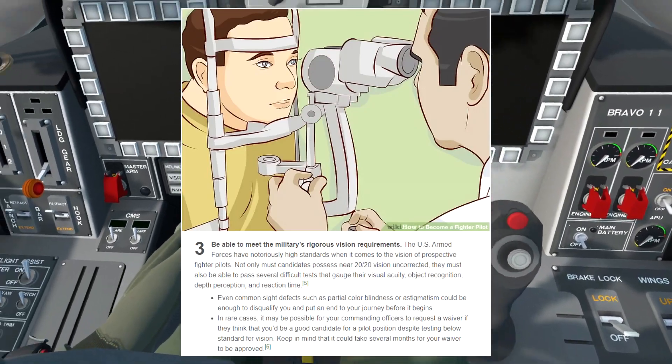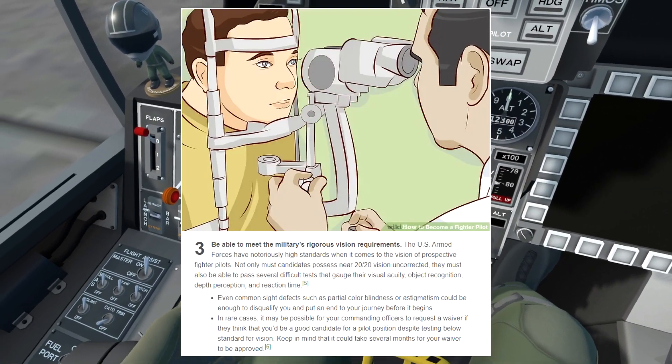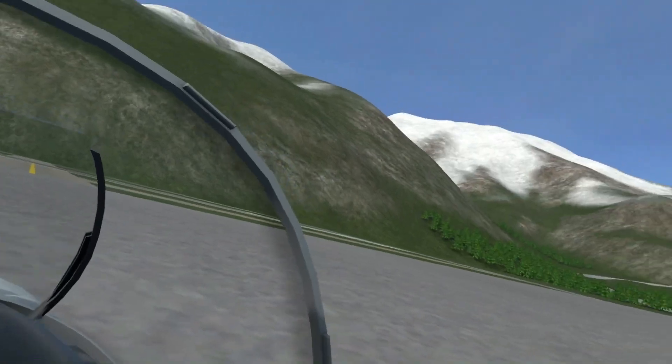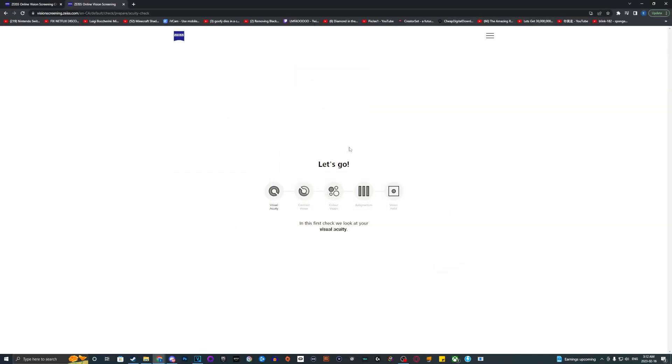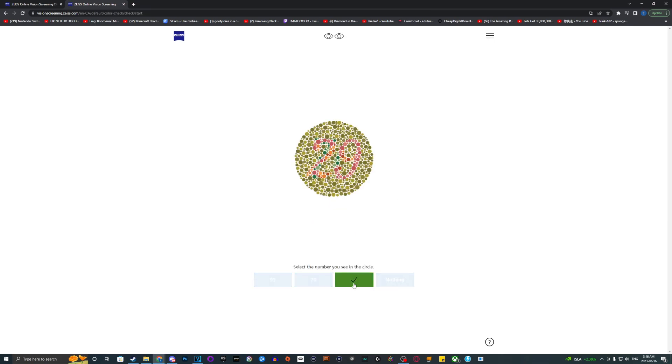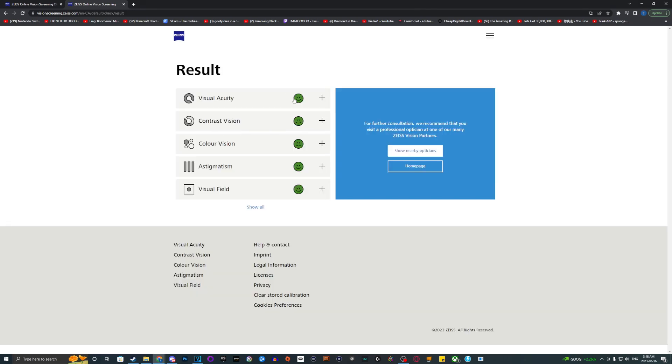Step 3 is to make sure you have good eyesight. I have amazing eyesight and obviously passed this test with flying colors. But just to be certain, I took an online vision test. 12, 29 — I feel really bad for any colorblind people watching this right now. Look at that. Amazing vision, all across the board.